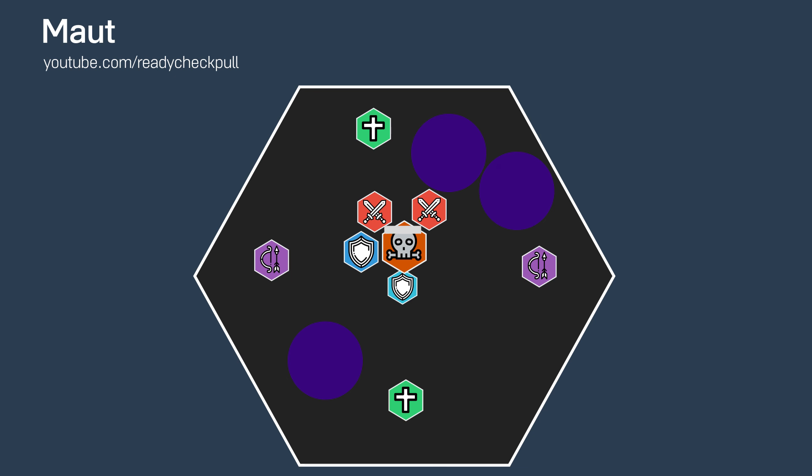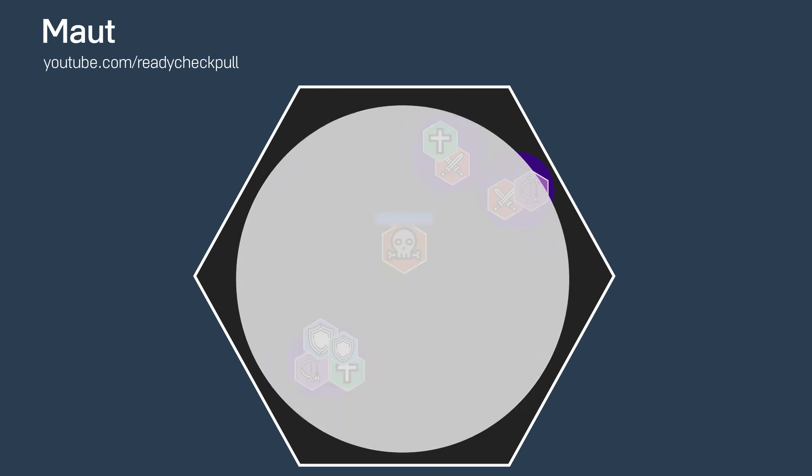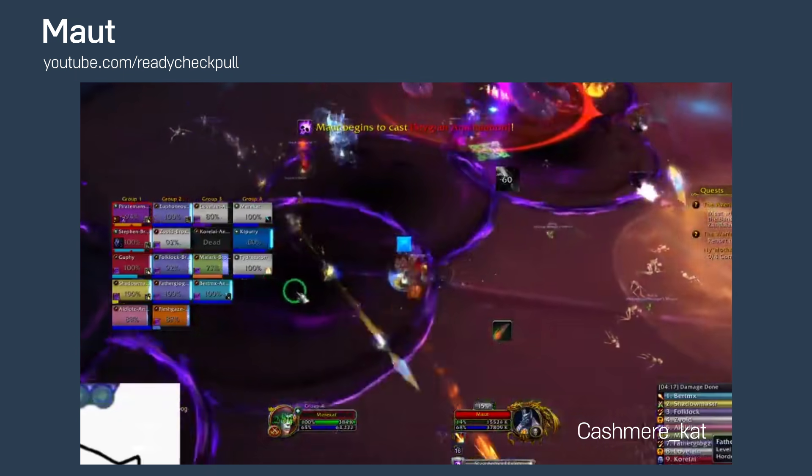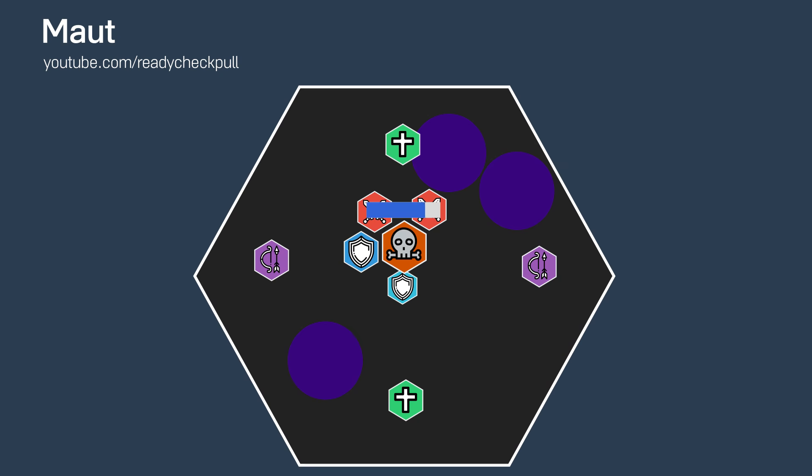But the pool also makes you immune to any other magic spell the boss casts. This is important because players will need to run into a pool whenever the boss casts Stygian Annihilation. If you aren't in a pool during this cast, you're probably dead.